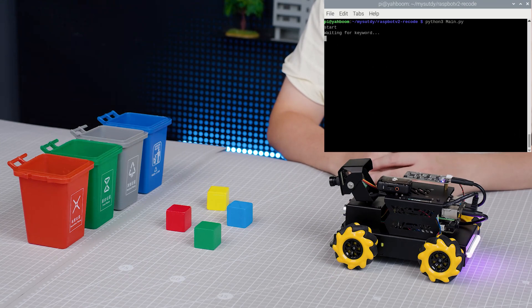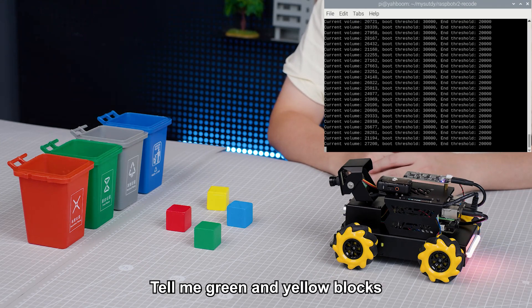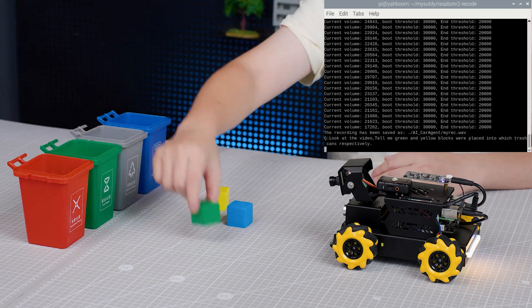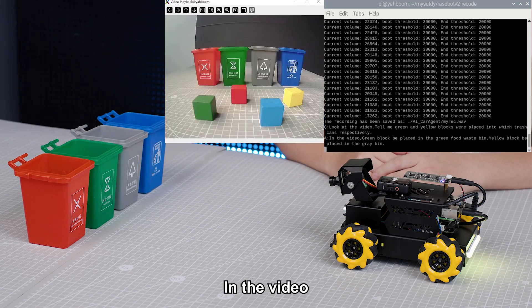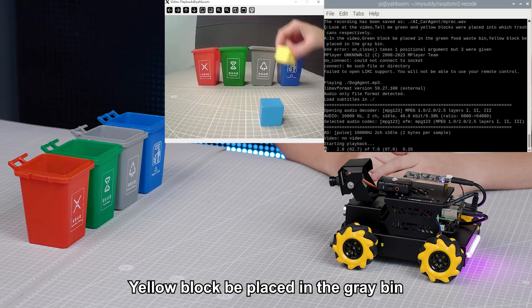Hi, Yabong! I am here. Look at the video. Tell me: green and yellow blocks were placed into which trash can respectively? In the video, the green block was placed in the green food waste bin, and the yellow block was placed in the grey bin.